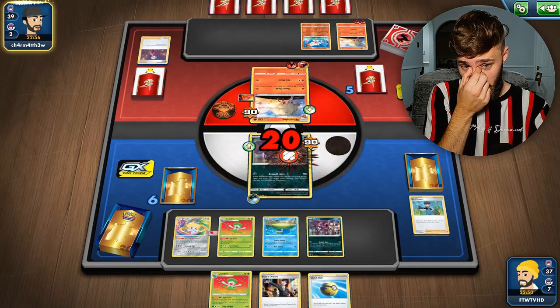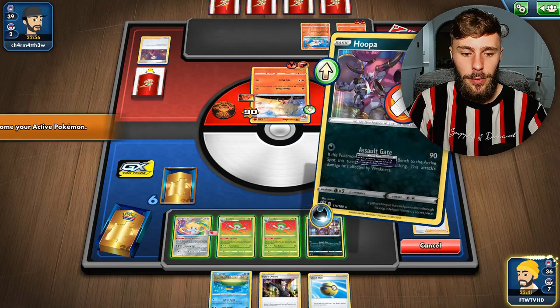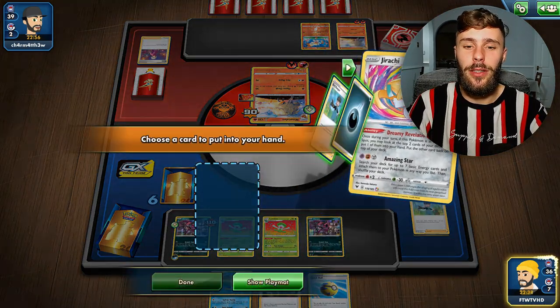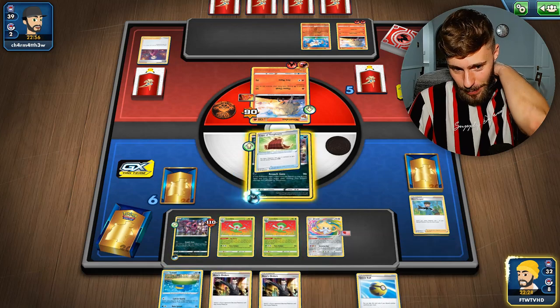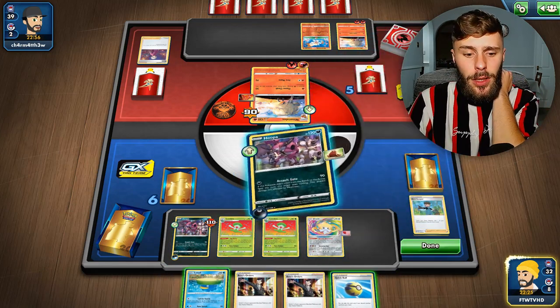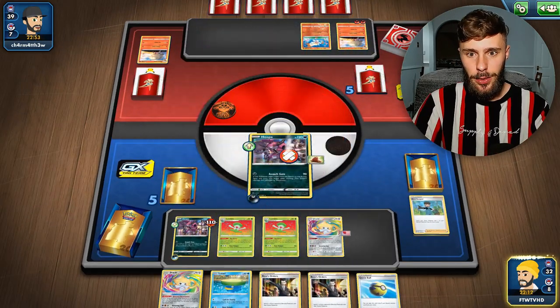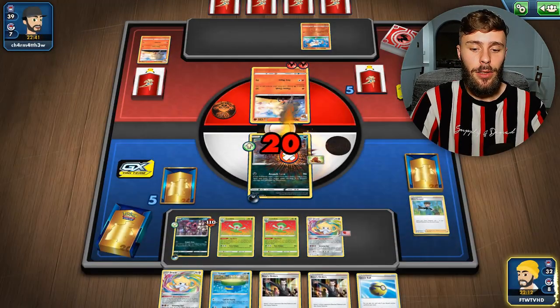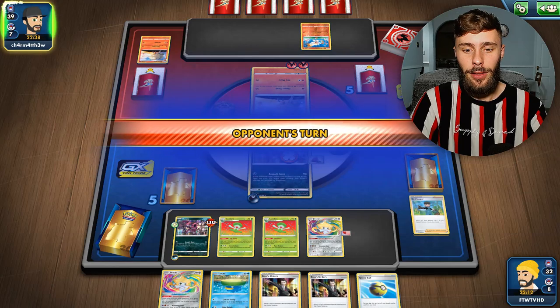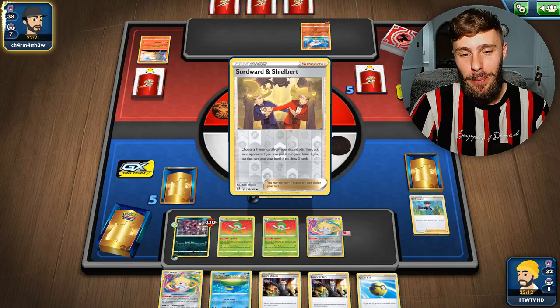They're just gonna attack us, so we need to retreat and come back in. We'll go for Lombre and retreat to the Jirachi for now, because we need to find another way out - hopefully another Bird Keeper. We switch and draw an energy off the top deck, which is good to know. We'll Assault Gate again, get the KO. We get another Jirachi. I should have promoted this Hoopa, because even if it got KO'd, we'd be able to respond with Jirachi and get another hit in. My decision making is not gonna be all there - being ill, my head's not fully there.